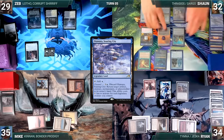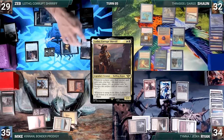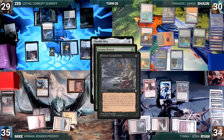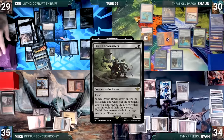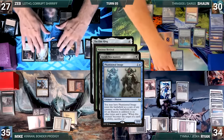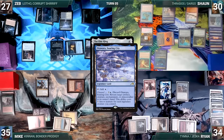The turn moves to Zeb. Zeb draws and plays an Ancient Tomb, casts Mana Crypt, and recasts his commander Lotho, Corrupt Sheriff. At the end of Zeb's turn, Sean activates the One Ring, then pays two life to cast Noxious Revival targeting Otawara, Soaring City in his graveyard. In response, Zeb casts Demonic Consultation, naming Orcish Bowmasters. He exiles the top six and then exiles until he finds Orcish Bowmasters, putting it into his hand. He taps Ancient Tomb to flash in Orcish Bowmasters. It resolves and Zeb targets Sean's Bowmasters copy. Phantasmal Image triggers and Sean sacrifices it, causing the Bowmasters' ability to fizzle. Sean then puts Otawara onto the top of his library.